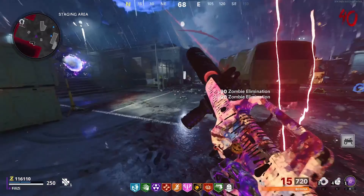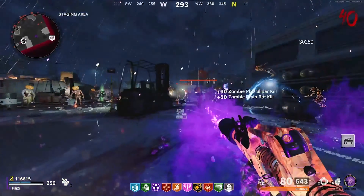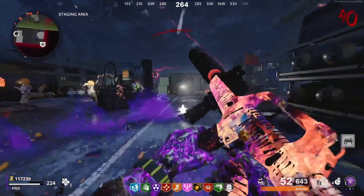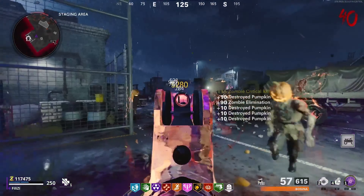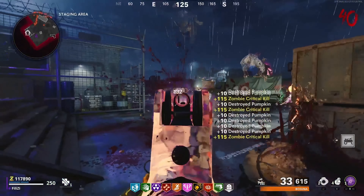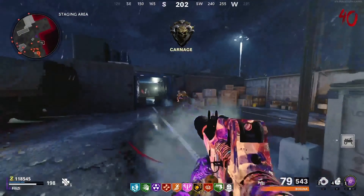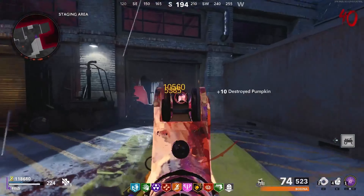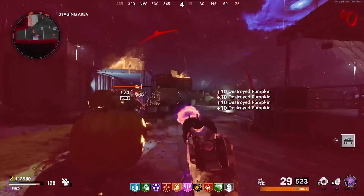I played the brand new Outbreak Halloween mode as well. You go up to around region 6 in that mode, and with double Pack-a-Punch and purple rarity, this thing could barely kill the zombies. Outbreak increases the health cap super fast, so it's one of the places where you can fully test out a weapon, but obviously most people will be playing round-based trying to unlock Dark Ether on this gun.